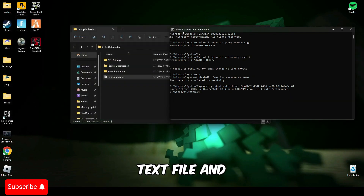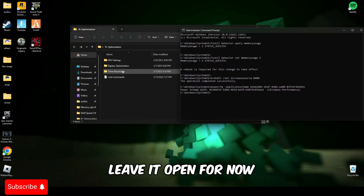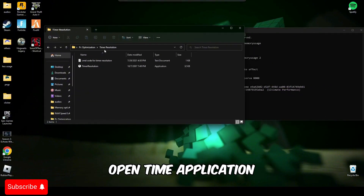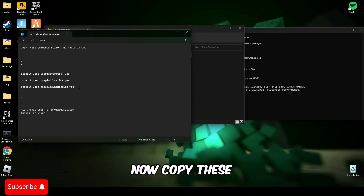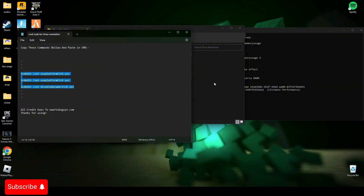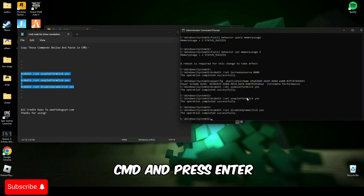Now close this text file — leave it open for now. Open Timer Resolution and go to this command text file. Copy these three lines from this command text file and paste them into CMD and press enter. After that, type exit and press enter.